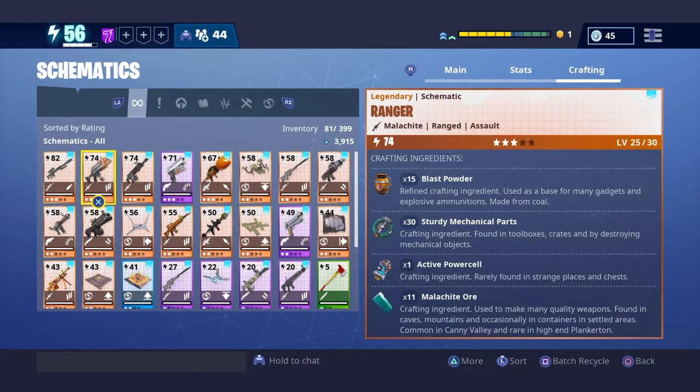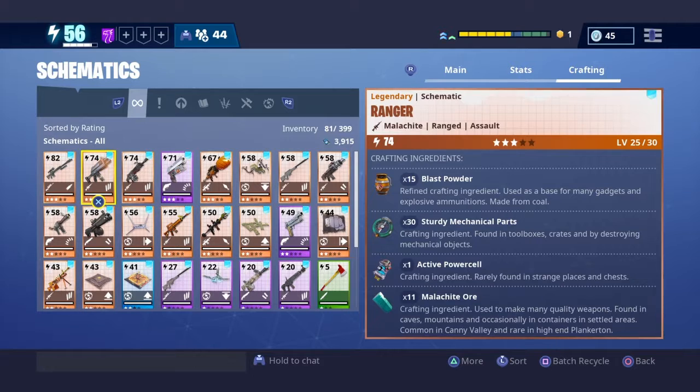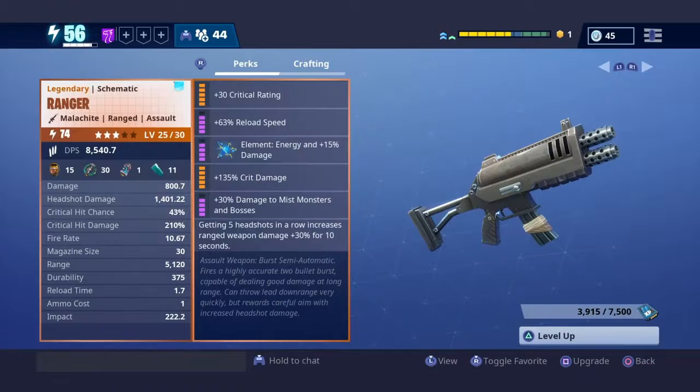What's up guys? It's Evenimus here and today I'm going to make a review of my favorite weapon — the Ranger. I have it at power level 74 Malachite, specifically. It's three stars, level 25, and I want to tell you why it's my favorite assault rifle.